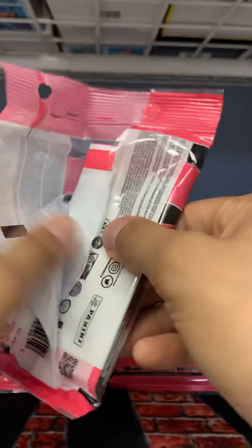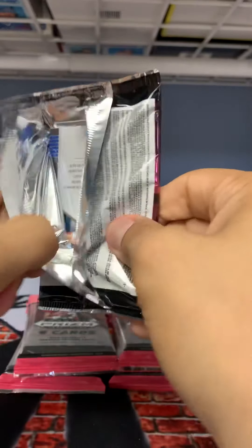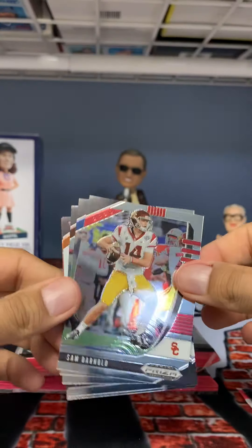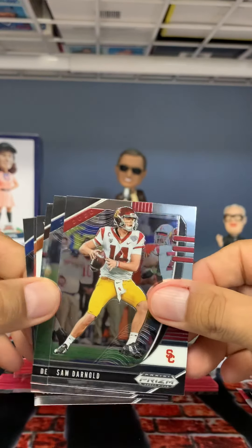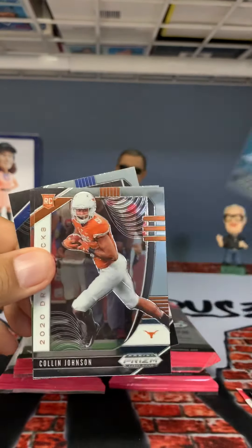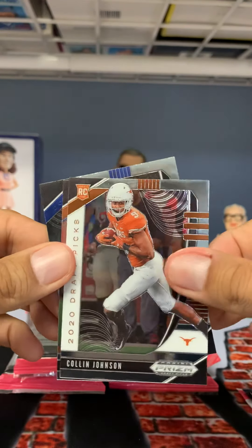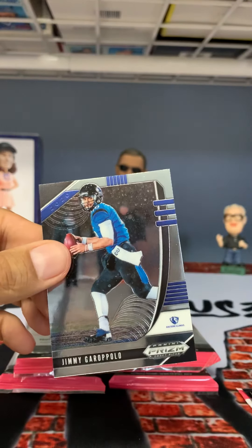I got these from Walmart by the way, failed to mention that. We got here: Sam Darnold — the icy ghost, not icy dead people but icy ghost. Devin Singletary — beast. Josh Allen. Colin Johnson — don't know him. DeAndre Hopkins and Jimmy G.